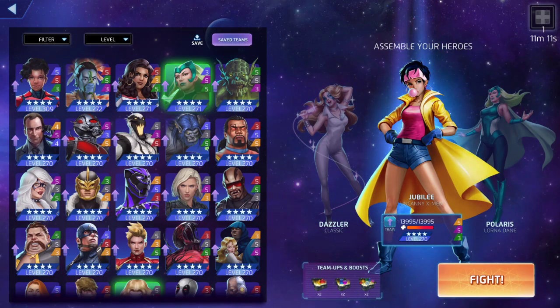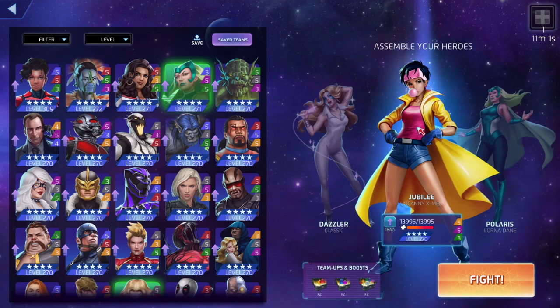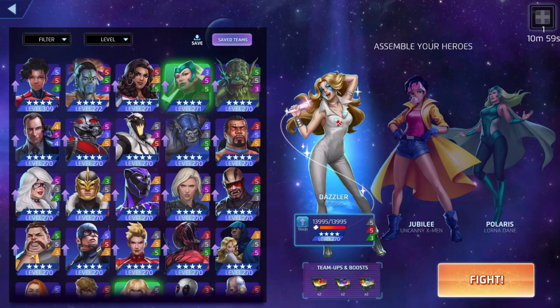We're back again for another Marvel Puzzle Quest video. So Jubilee, Dazzler, Polaris — Dazzler is usually a counter to Rocket and Groot and Polaris if you're using your own Rocket and Groot and Polaris, because you need those strike tiles out on the board.